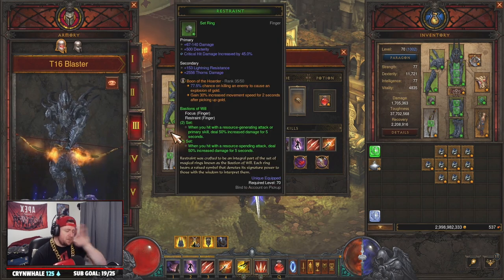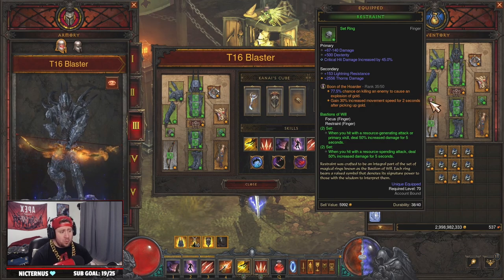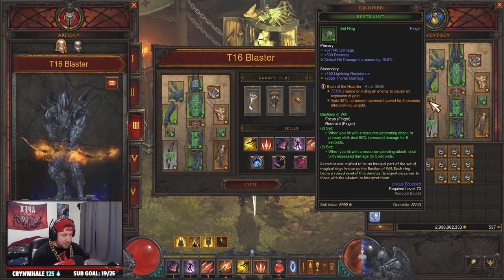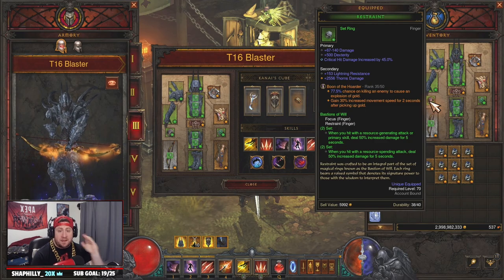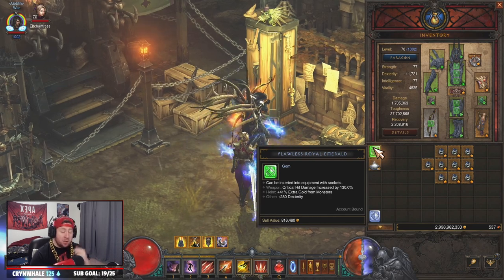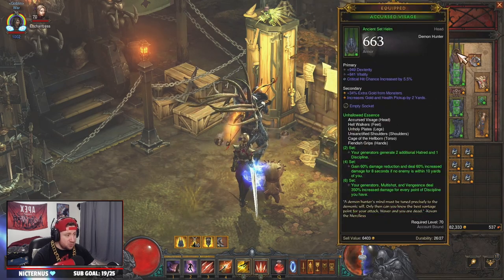The main thing you're going to want is the Boon of the Hoarder for more gold — that's the big thing. I have all my math written down here. We've got a lot of numbers. So: Boon of the Hoarder is the main one you need. Two, you're going to want to put a Flawless Royal Emerald in your helmet, because it gives you 41% extra gold.